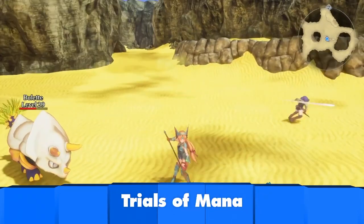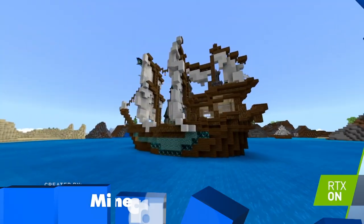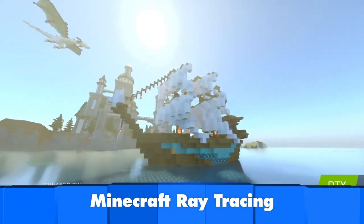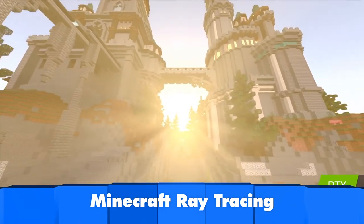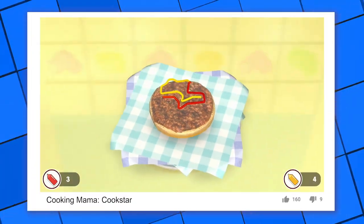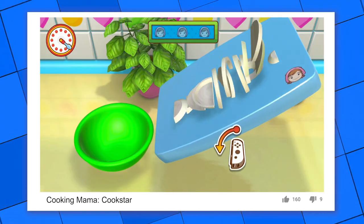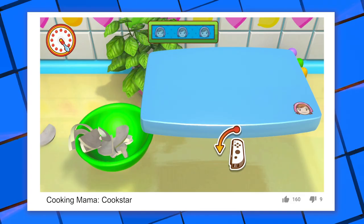That's all the GGSP you get today, friends, but we'll be back when we check out the remake of the beloved JRPG classic Trials of Mana. Plus, Darren takes us on a tour of the fancy new ray tracing graphics in Minecraft. And make sure you check out the ABC Me app for an extra delicious snack-sized serve of GGSP, where Rad dishes up her review of Cooking Mama Cookstar. I've got a fresh cheese toastie right here that isn't going to eat itself, so until next time — Gem out.